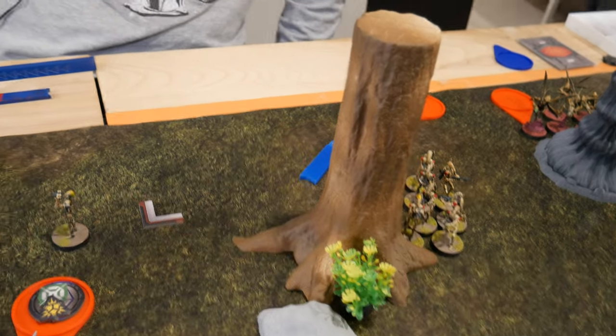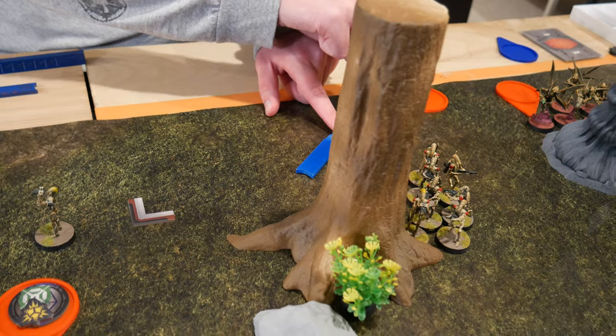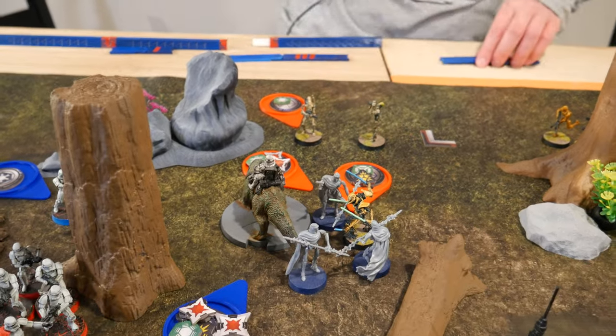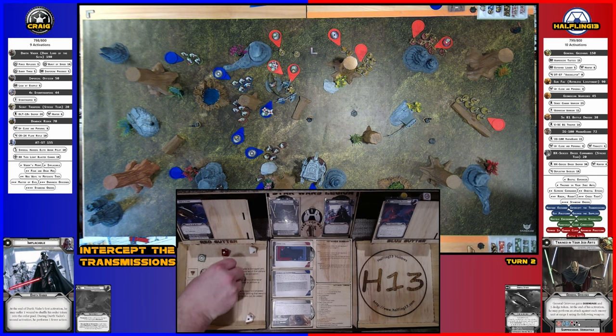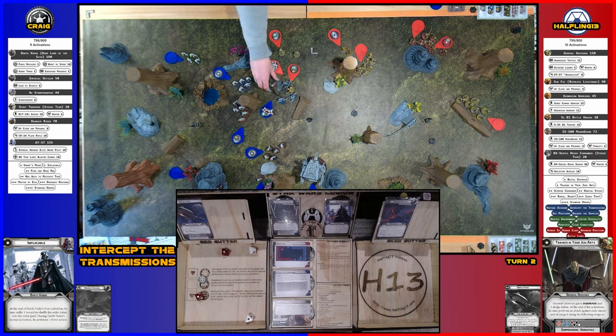The BX snipers are going to AI move, then use their second action to shoot at the Dewback — maybe finish it off. Surging to hit — three hits. Armor cancels one, leaving two. Making it lethal to kill the Dewback. Dead Dewback! He served his purpose — killed five B1s and absorbed an awful lot of fire.